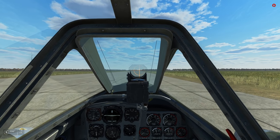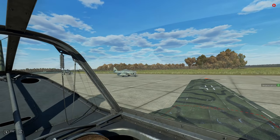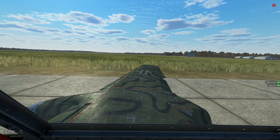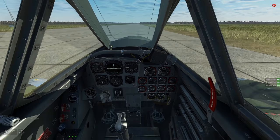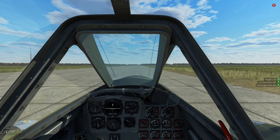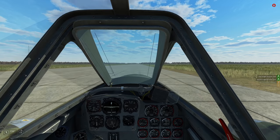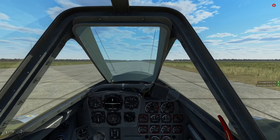Hello everybody, Wolfpack here, and welcome to episode number 4 of our Me 262 career. Let's get everything set up — we are taking off in a flight of six with one 500kg bomb strapped underneath us, so we want to be sure we are good to go for takeoff. Let's get a little extra flap going. We are bombing enemy rail facilities near Tilburg, and we have one 500kg bomb to do the job as well as our MK-108 cannons.